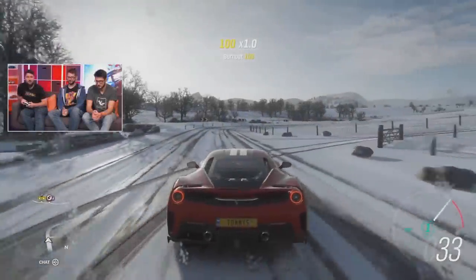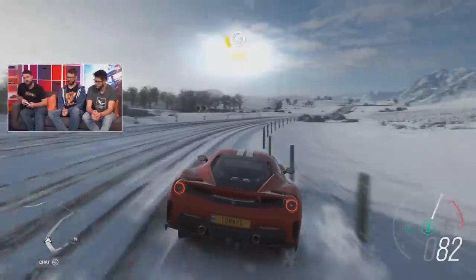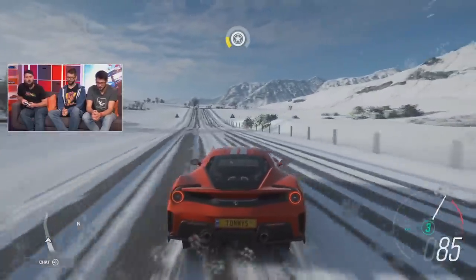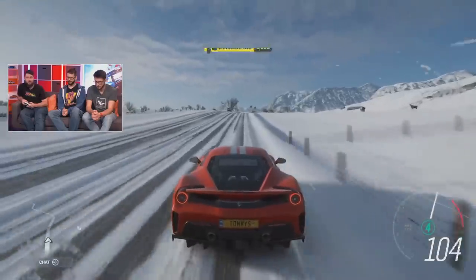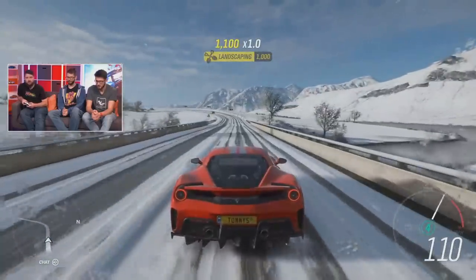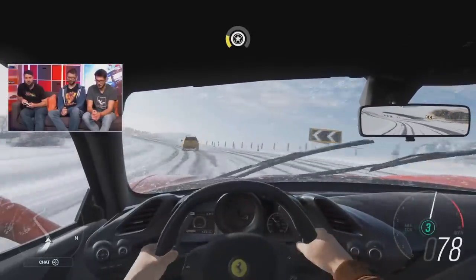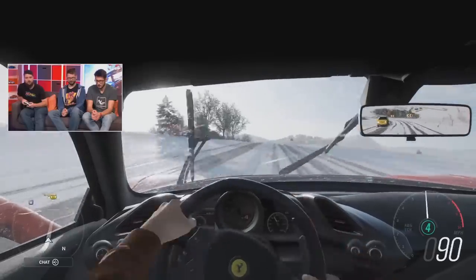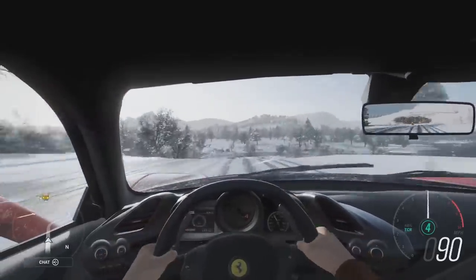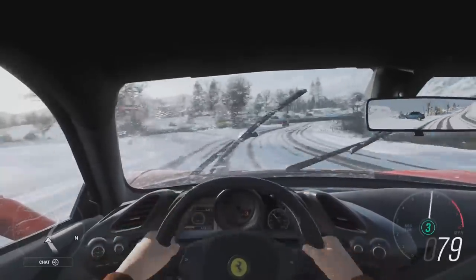Starting off with number one, the Ferrari 488 Pista. Finally, we are granted with another highly requested wishlist vehicle, and to be really honest, Playground Games have been giving them to us fairly quickly to the point that all of our favorites are already in the game. With the Pista being a track-focused 488, it churns out a whopping 720 brake horsepower with a 0-60 time of just 2.9 seconds. To unlock this, you must win the Trials event during the summer season.